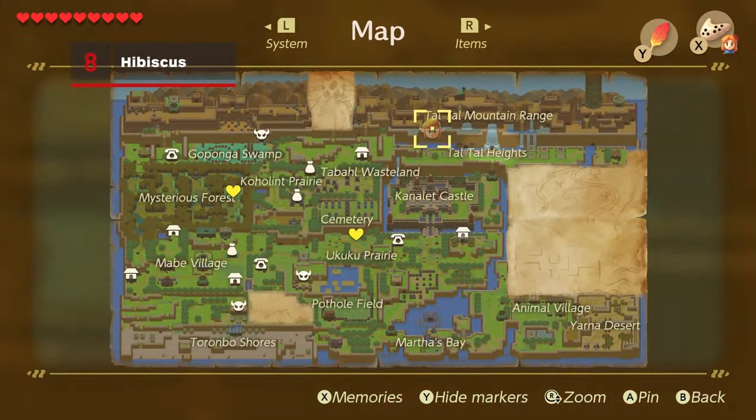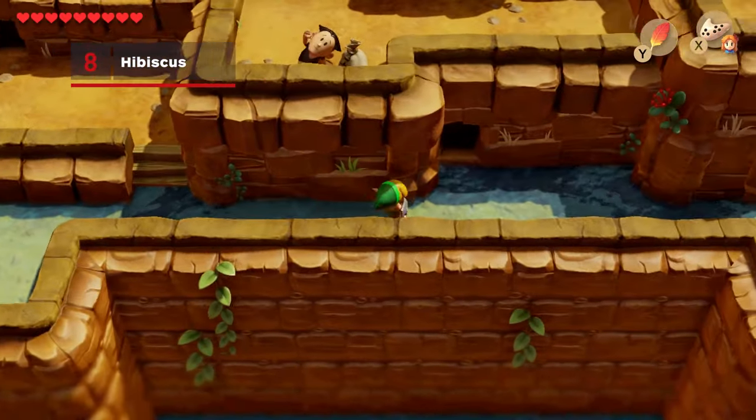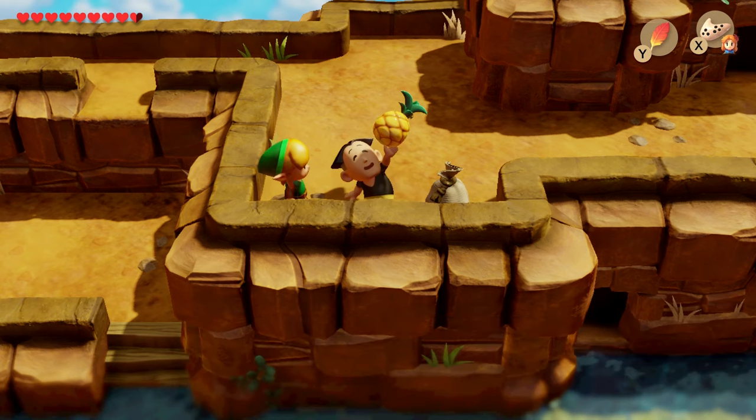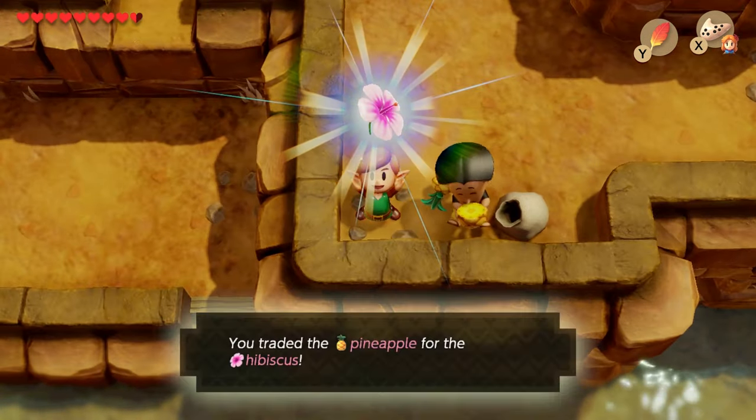Take the pineapple all the way to Talltale Heights in the far north of the map, to the right of the giant egg. You can't miss it. You should see Papal, the father of four who lives in town, who is now inexplicably lost on the top of the mountain. Feed him the pineapple to give him the energy he needs to go home, and he'll give you a hibiscus flower.